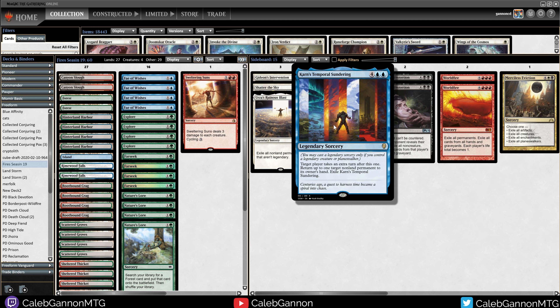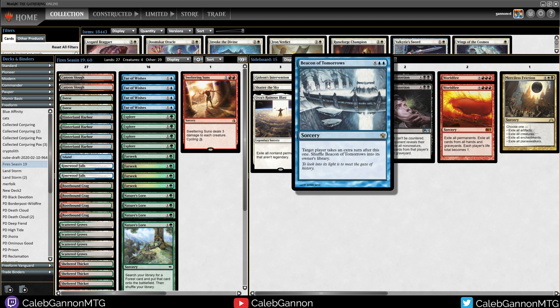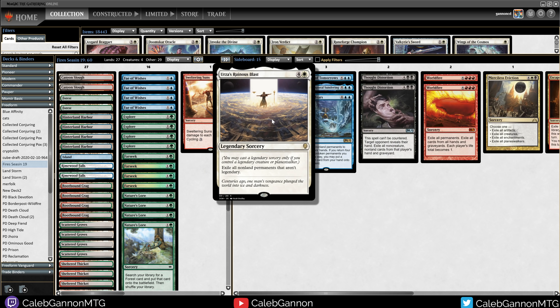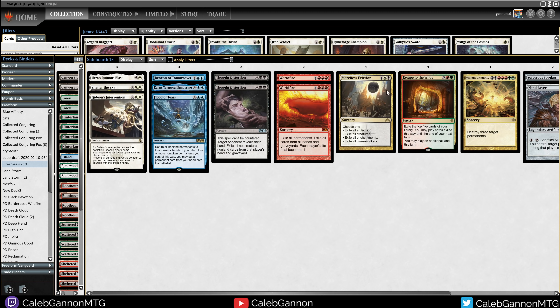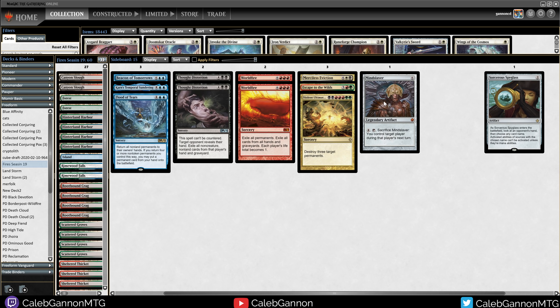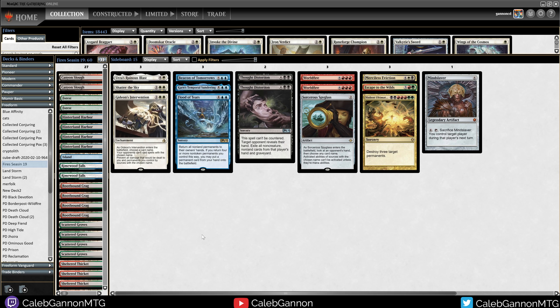We have two Time Walks — Karn's Temporal Sundering. That one only works if you have a Planeswalker, but the idea is you cast the Time Walk on turn 6, bounce your Fae of Wishes back to hand, cast Fae of Wishes, get Beacon of Tomorrows, and just take all the turns. Flood of Tears bounces all permanents to hand, and if you return four or more things to hand, you can put something into play — that can reset Fae of Wishes. Urza's Ruinous Blast: if you have a Planeswalker in play, 5 mana exile everything — seems good. We also have Shadow in the Sky, Gideon's Intervention, Merciless Eviction, Escape to the Wilds, Violent Ultimatum, Mindslaver, and Sorcerer's Spyglass as catch-alls.